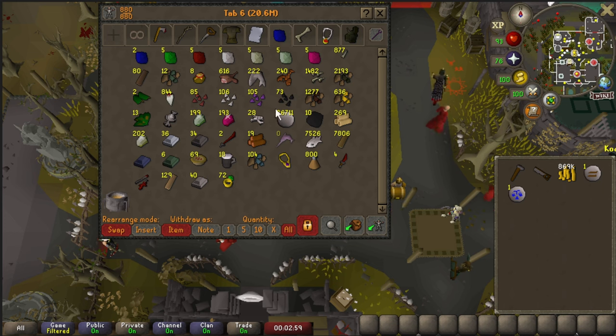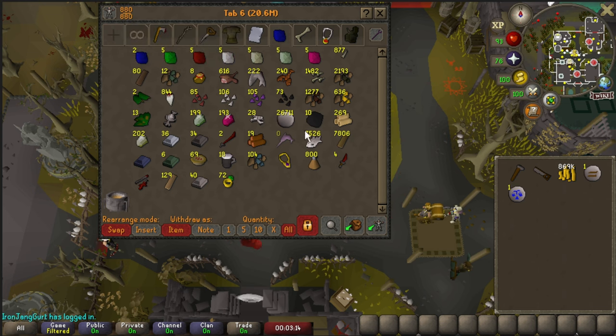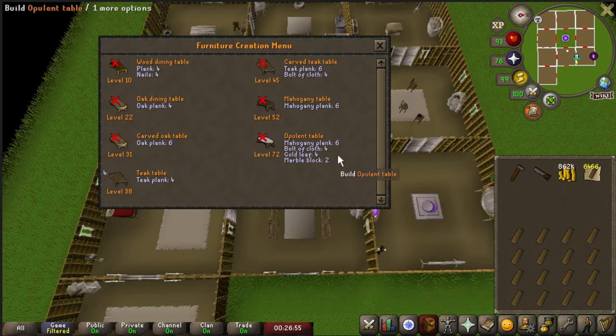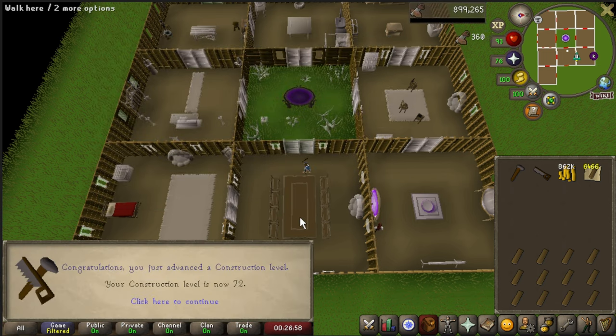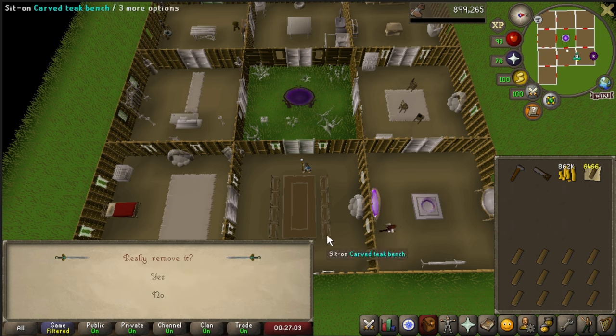We are finally done — our cash stack is absolutely decimated, but I do have all of the planks needed for 77 construction. I'm going to start working on that because my bank has been maxed for months and it hasn't been the best time, to be frank. We're going to give that a go and hopefully get 77 construction relatively soon. I'm going to do at minimum 1,000 planks a day so I can get it done within a week.